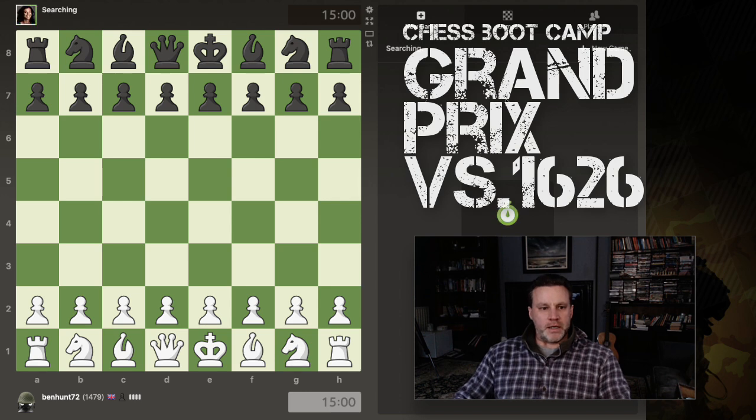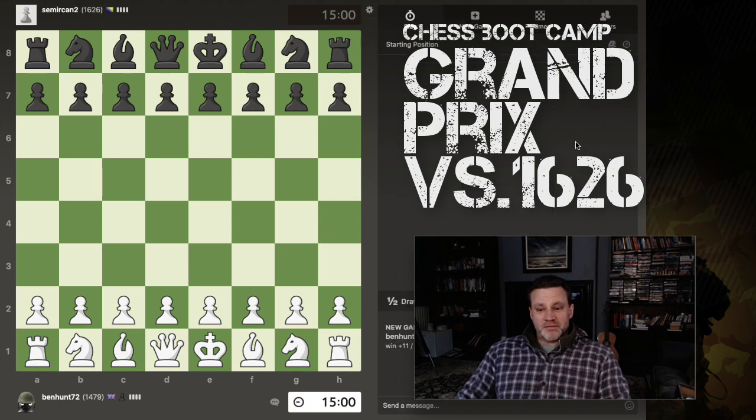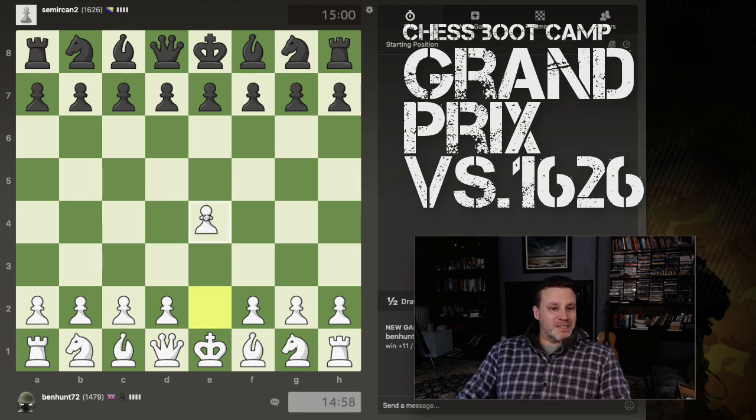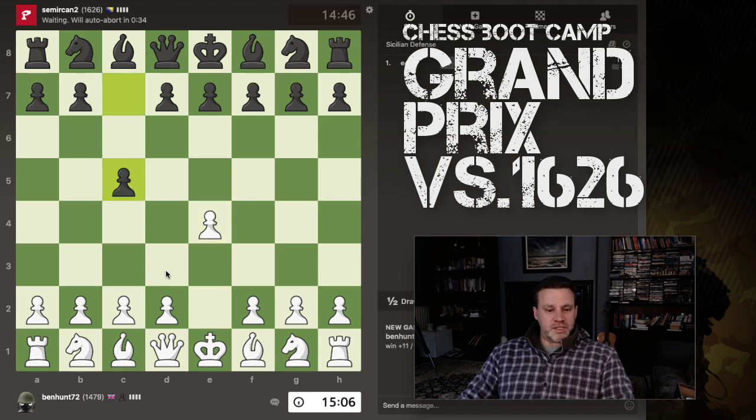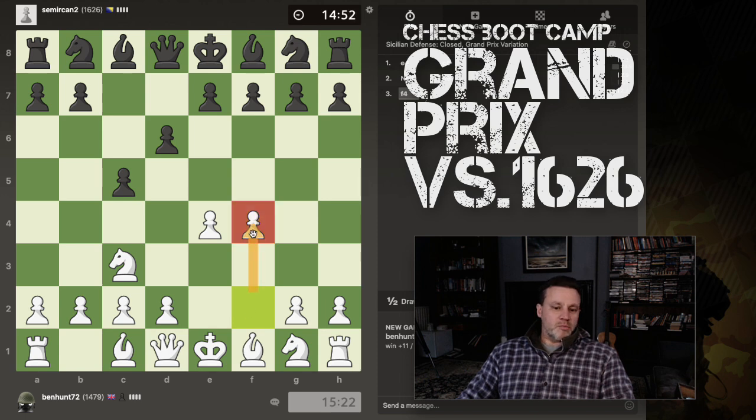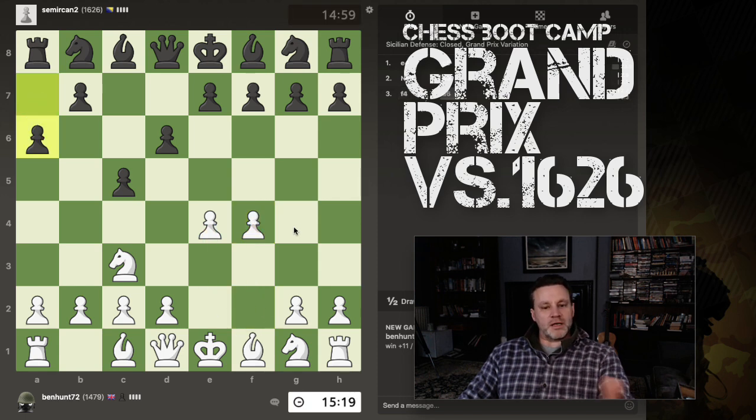Alright guys, I'm going to do a 15 plus 10 rated game. I'm rated 1479, under my 1500, and my opponent is rated 1626, so we're going to have to up our game to 1600 level to win. It's a Sicilian, so I'm going Grand Prix Attack. I've tried a bunch of different things, but the Grand Prix is still in the spirit of the 'Freddy' — we push e4 and f4, like the Vienna gambit.